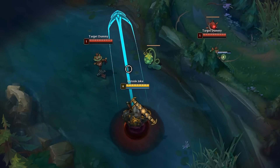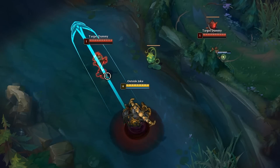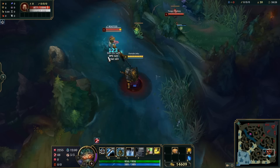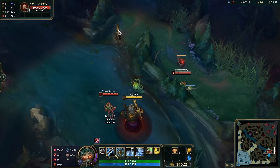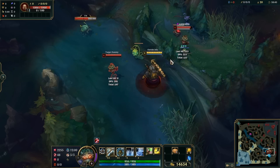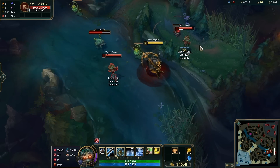Nautilus has two hitbox indicators for his Q: the outside indicator is for champions and the inside one is for terrain. Hooks will still land on champions with the side of the indicators, but if you try it on terrain it'll completely miss. Because of this wider hitbox for champions, you can actually hook people over some small walls.